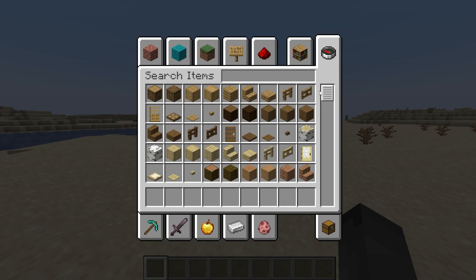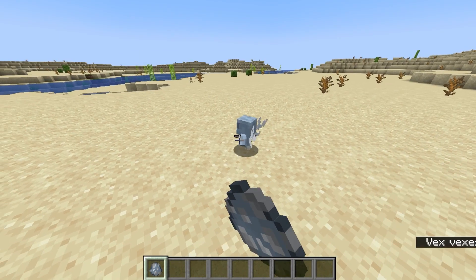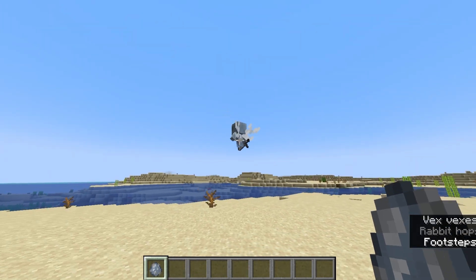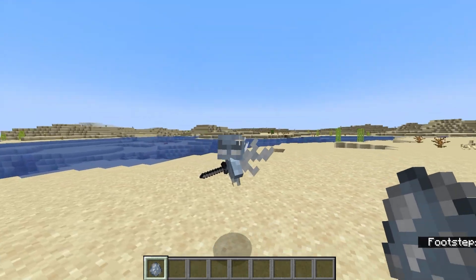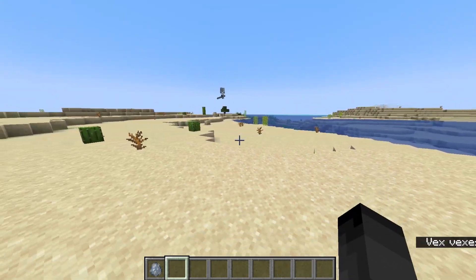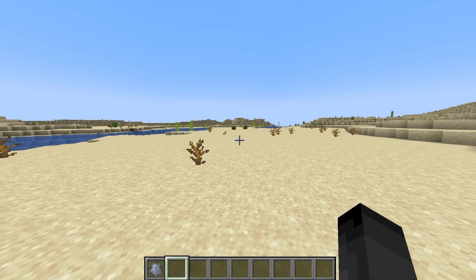In this update, we have a change to the way the Vex mob looks. I reviewed this in a YouTube short, so this isn't going to be a first time reaction, but I'm just going to say that I really enjoy the new look. I think it looks a lot better — a little smaller, maybe a little cuter. Still really creepy, but I really like the new look.